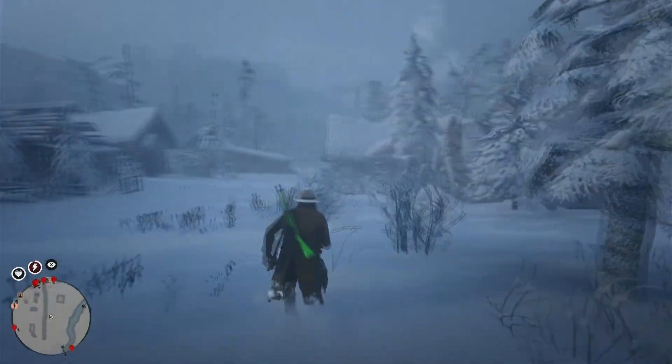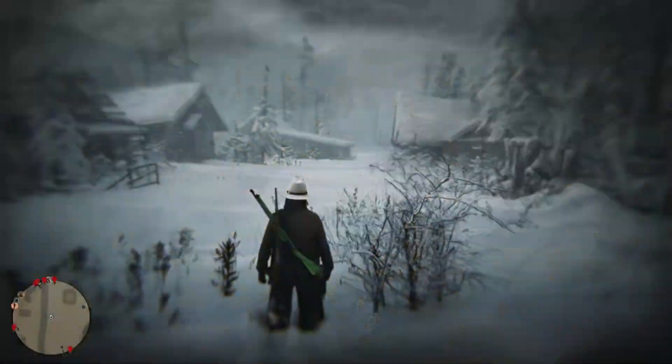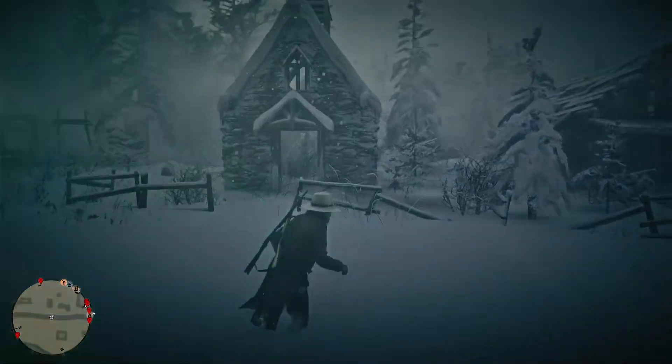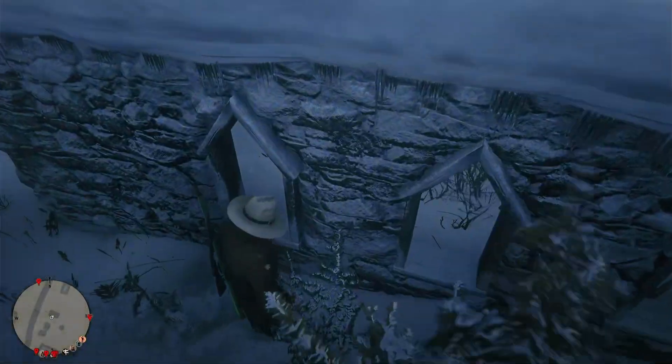We spawned back in at the northern part of Colter. I'm going to comb through the town and show you where everything is from top to bottom. First item: walk over here to this dilapidated church — there's going to be a card sitting in the windowsill.